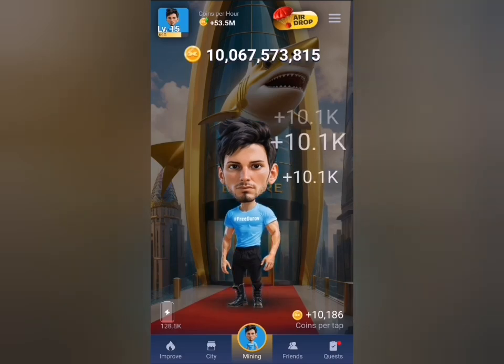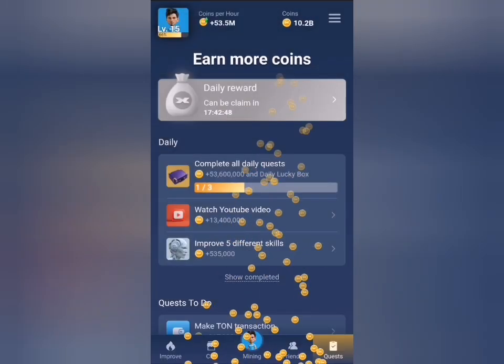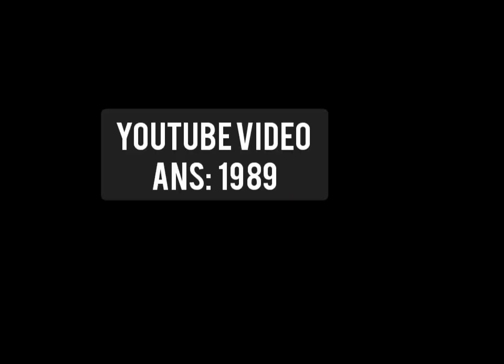Let's head back to the daily combo for today. Under the quest tab, the first thing I will do is claim my daily rewards, after which I begin to provide answers for other things. I'll start with the YouTube video — the answer for today's YouTube video, the one that talks about Steve Jobs, is 1989. Let's click on check — and you can see that is correct.